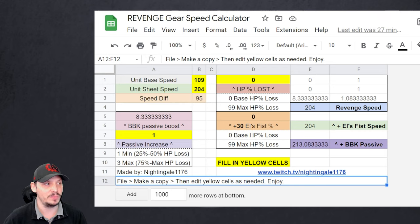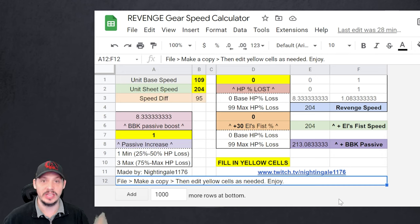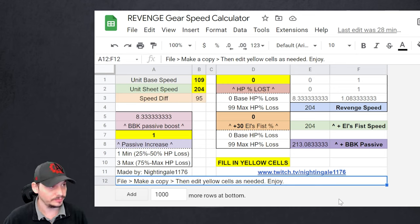I'm going to use my Ha Young as a test example because I also want to cover the L's Fist and BBK interaction. To find base speed: check under the journal under the hero — you can see their base speed when you max awaken them. If they have gear on and you don't want to take it off, you can subtract the gear speed contribution from your stats. That value is your base speed.